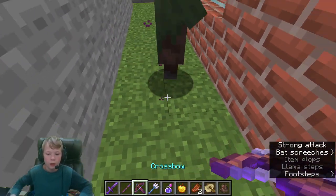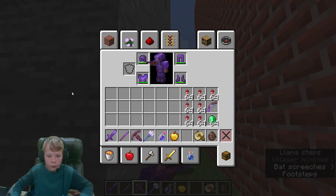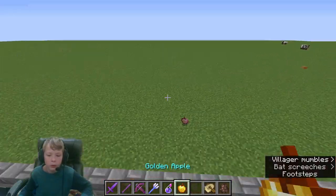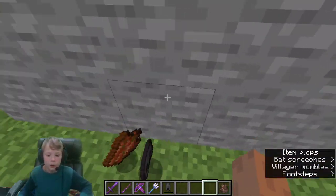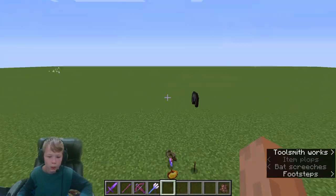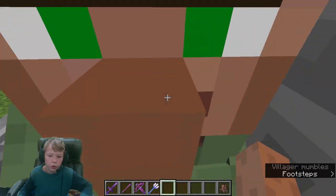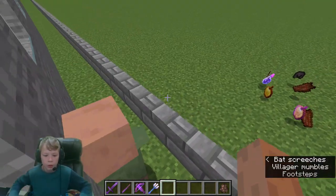There we go, finally! Let's release you. He's now normal - he's a nitwit though, which we don't really care about, but at least we have a villager. We can throw that away. Go hang out. I don't know what a nitwit does.